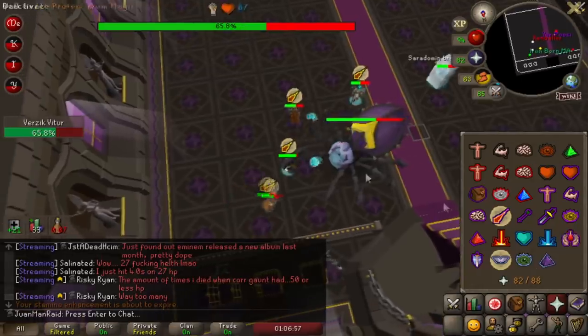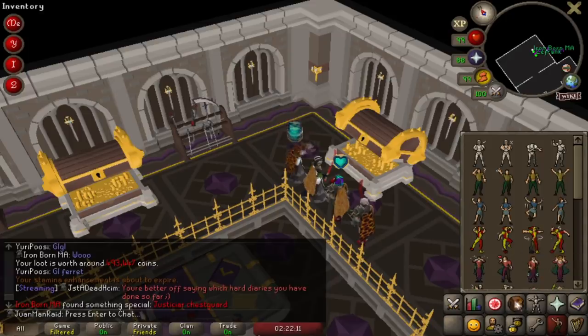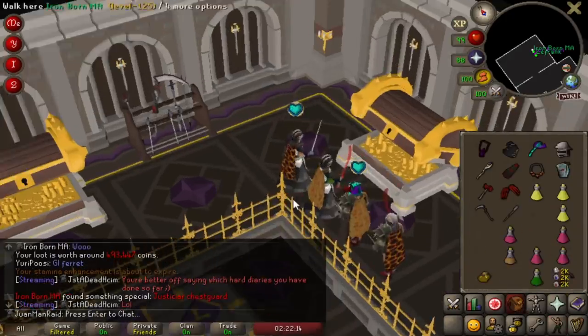First blood — tactical group freeze plug. The chest guard — wait, you already have that, don't you? It's a dupe.